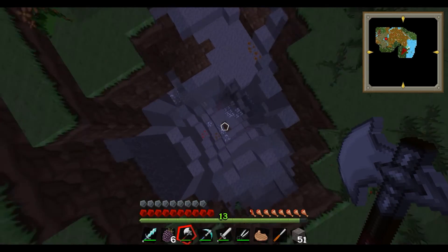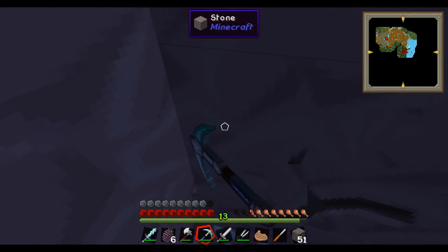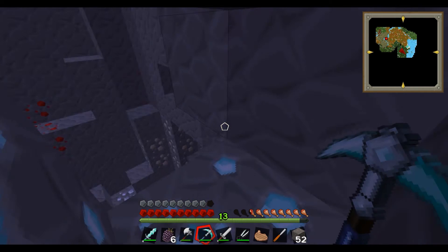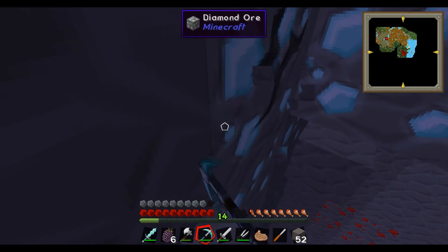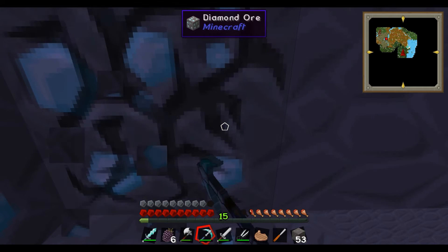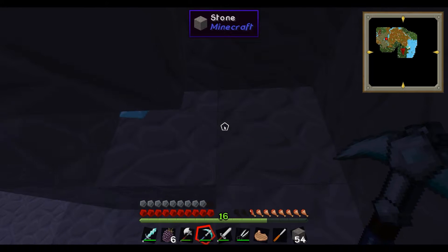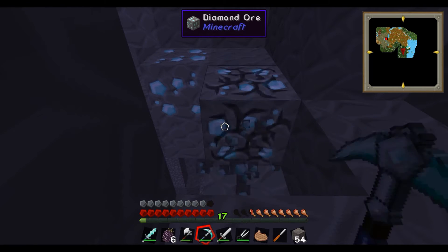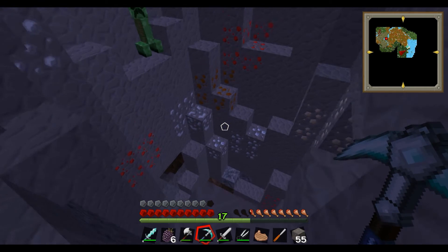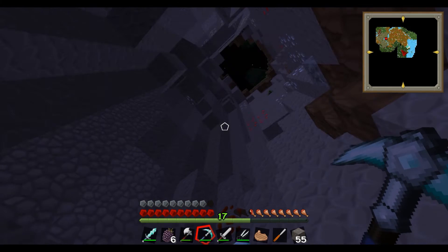Look at this hole — is this diamond? It is! Oh my god! Come on, there we go. No creeper, no! Yes, we got some diamond going on. With these diamonds we can make some shoes and I think a helmet — yeah, a helmet. Sweet.